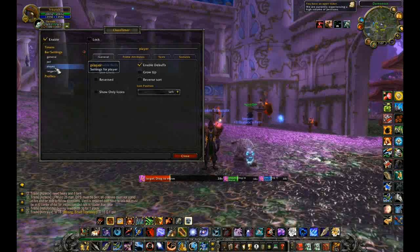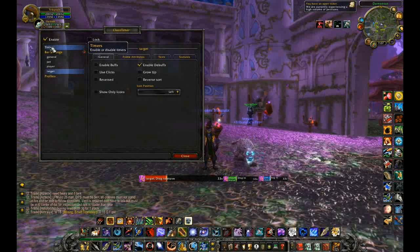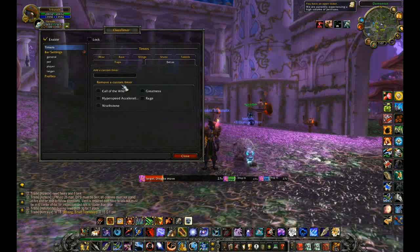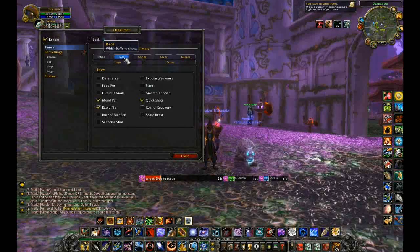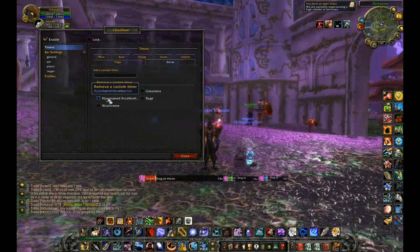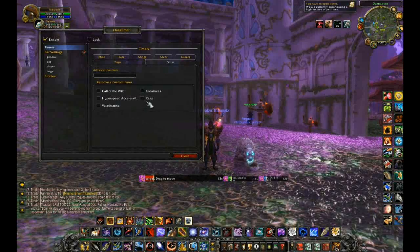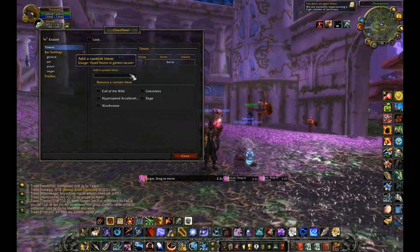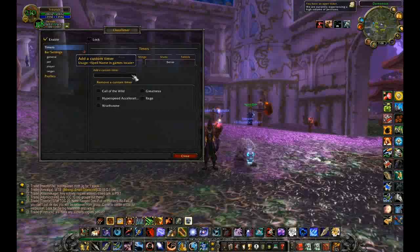You can define these further in terms of what it shows — you can show buffs or debuffs. For my target I only show debuffs. And also when it goes to timers there's one more thing you should see and that is Extras. Extras are things that are not listed within all of these different areas, such as Call of the Wild or my Hyper Speed Acceleration which is what I get from my Engineering Gloves.